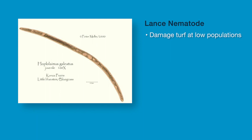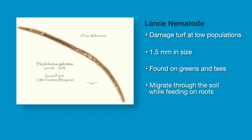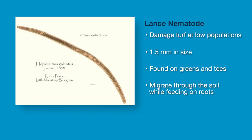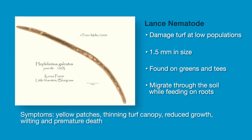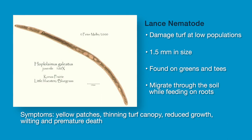Lance nematodes damage turf at low populations. They are found primarily on greens and tees. Lance nematodes migrate through the soil along roots, feeding as they move along the turf. Injuries include slight to severe yellowing of the foliage, thinning of the turf canopy, reduced growth, wilting under light moisture stress and premature death.